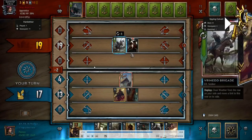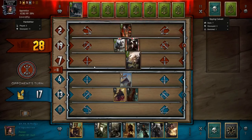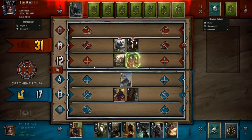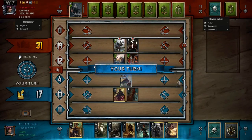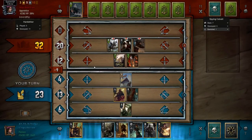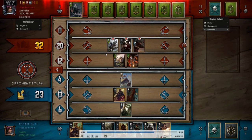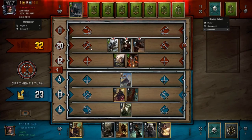I'm just trying to bleed him out in this round. Generally speaking it's a good idea. I'm trying to force his combo pieces out — as you can see he has a lot of movement mechanics. I want to try to get him to play that seven strength unit that deals two damage whenever something is moved. I really want him to play those because those can snowball really quickly.